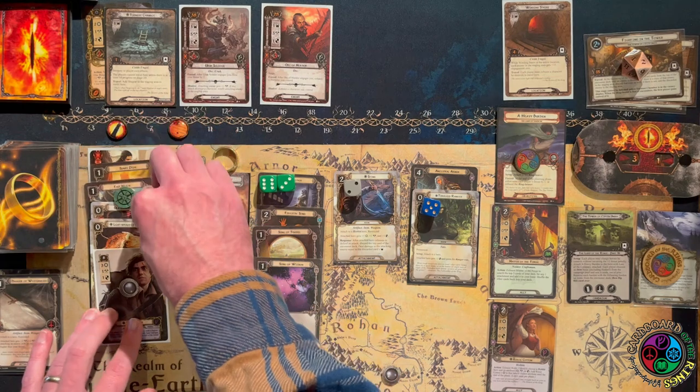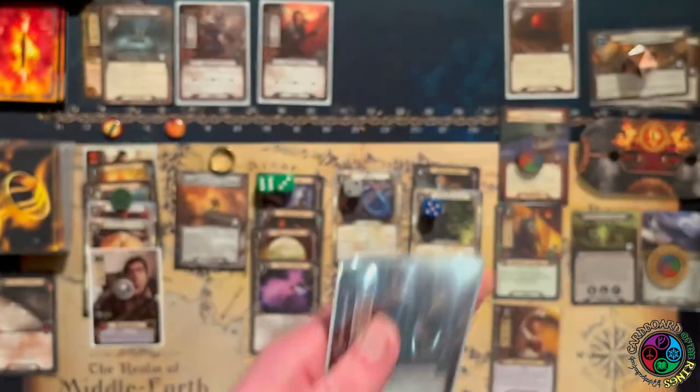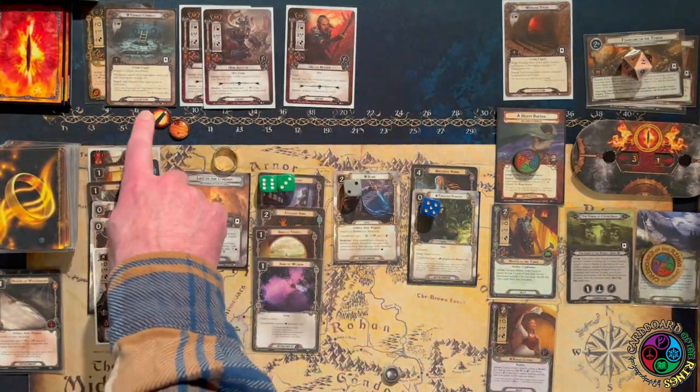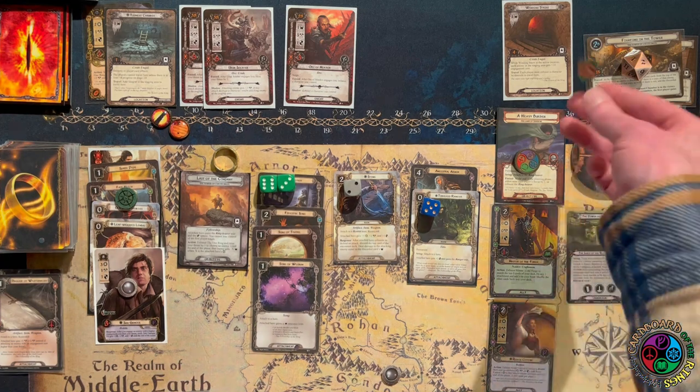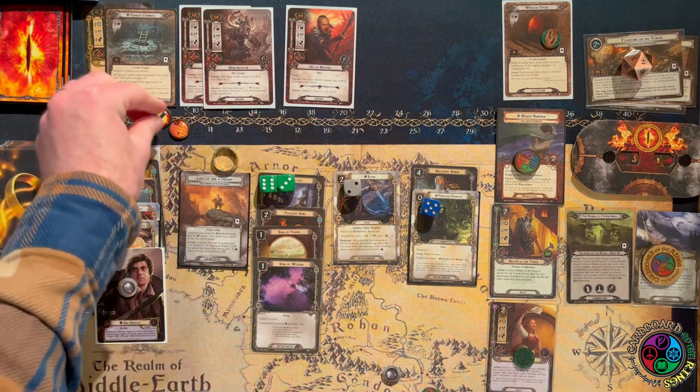Not a huge deal. Let's put Ill Fate on Sam. Then it surged into another Uruk Soldier — now I have two of those in staging. It added three threat, so I'm making one progress at the moment.